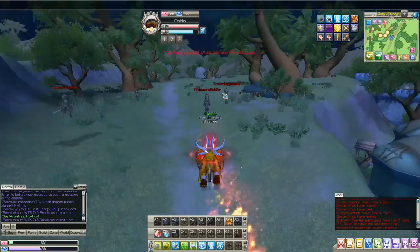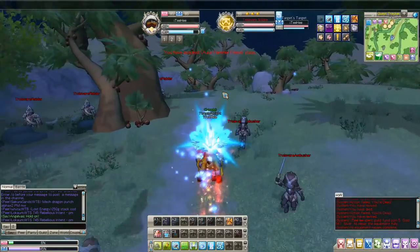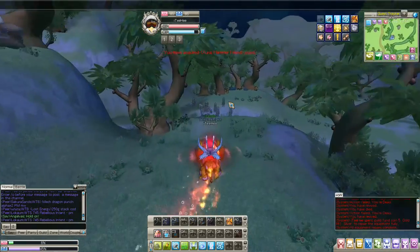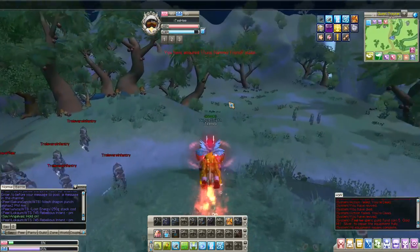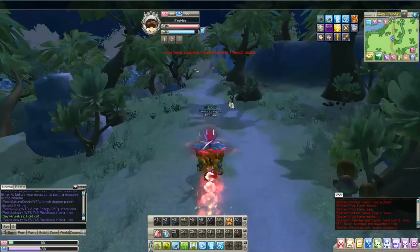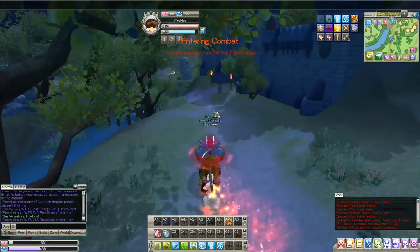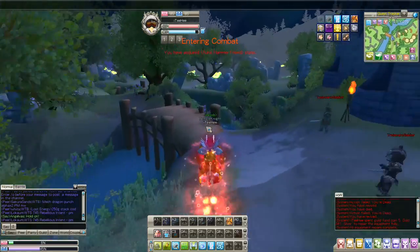So you've got to watch out for the cannons on the left side — they do hurt a lot. You want to just go to the route where I showed you earlier on the map. We're almost there. Watch out for the mobs and cross this bridge right here.